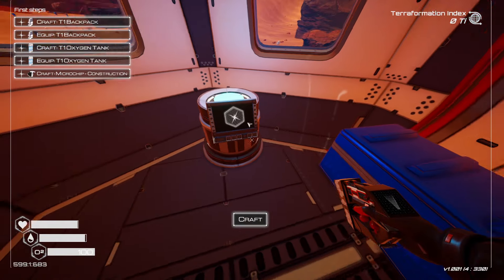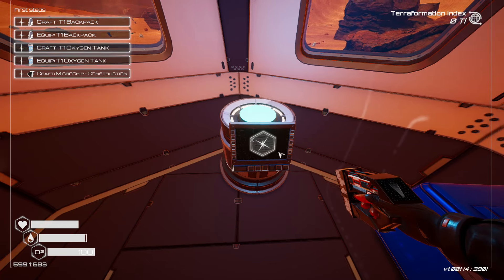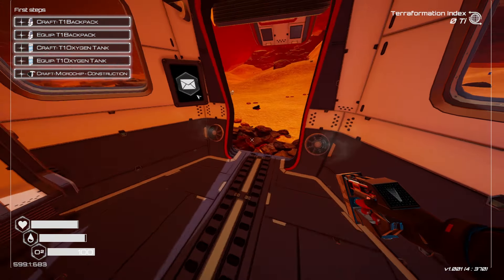When you build your base, you place down wind turbines. There are also drills you can place down, and various other objects that you unlock as you play through the game. Each of those will increase the Terraformation Index, shown in the top right corner. As that index goes up, you'll also unlock blueprints for crafting more and better things.